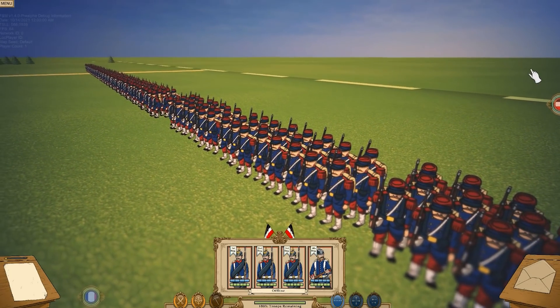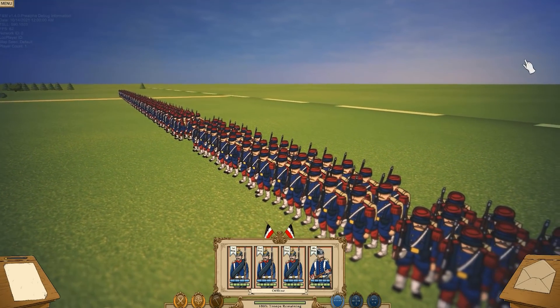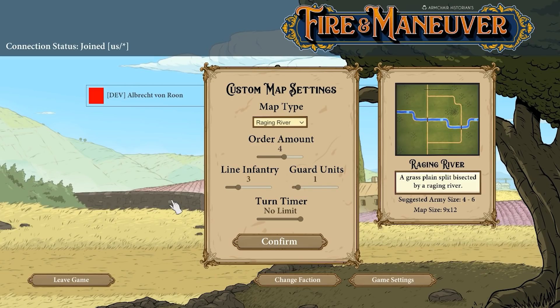The last visual update we'll see are the new French vibrant colors that are shown in the infantry. Aside from the visuals, another feature added in the custom map settings is the ability to select how many guard units and line infantry you want in the match. There is still a current max of 12 units, but it will lead to some interesting battles depending on how you set up your match.